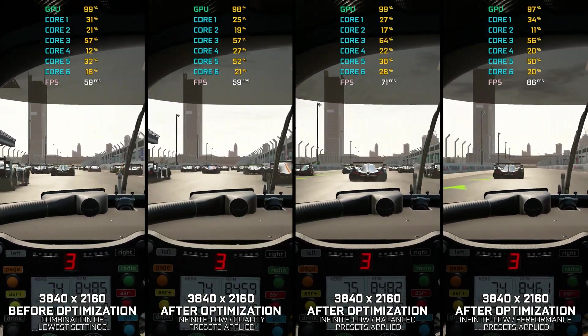Now select the optimization catalog, select the applicable digital platform, and then select Project Cars 1, 2, or 3 from the drop-down menu. Once done, press the load the optimization package.